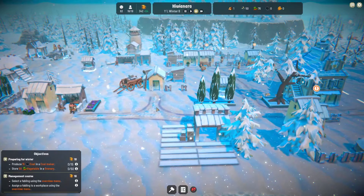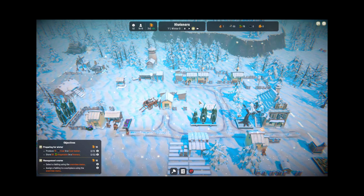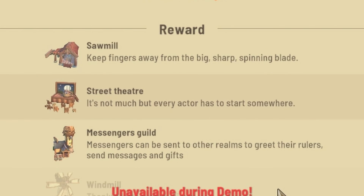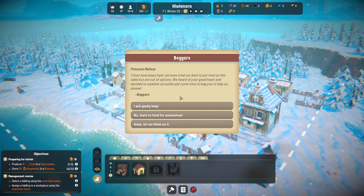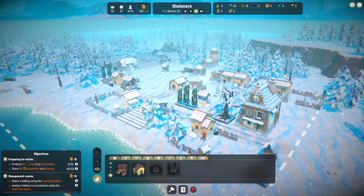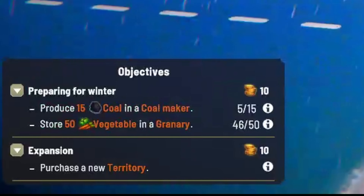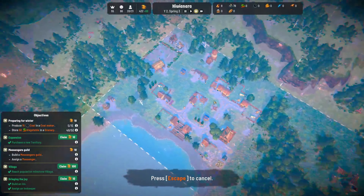What is it? Oh, they gave us coal. Looks cold out there. Oh look, my wand has shrunk. Another milestone — we're officially a village. A street theater! 'Princess Mallory, times have been hard. We tried our best to put food on the table but we are out of options. We heard of your good heart and came to beg you to help us.' I will be a nice princess. Purchase a new territory — here we go, we just got more land!